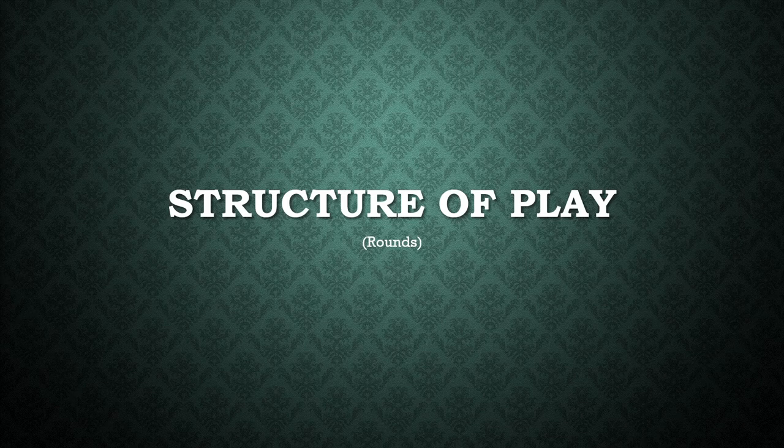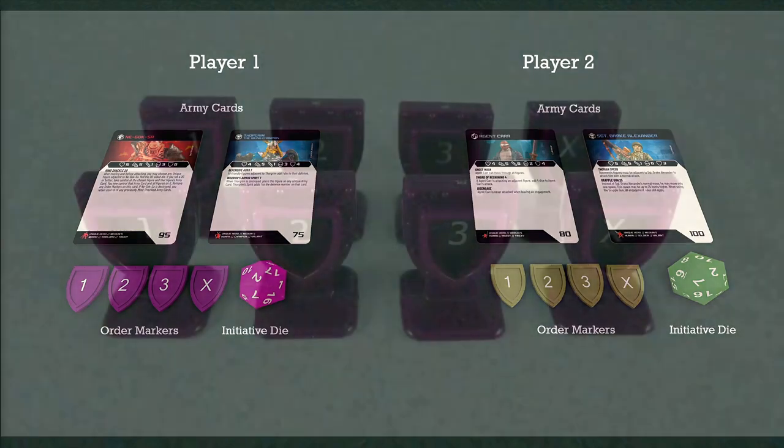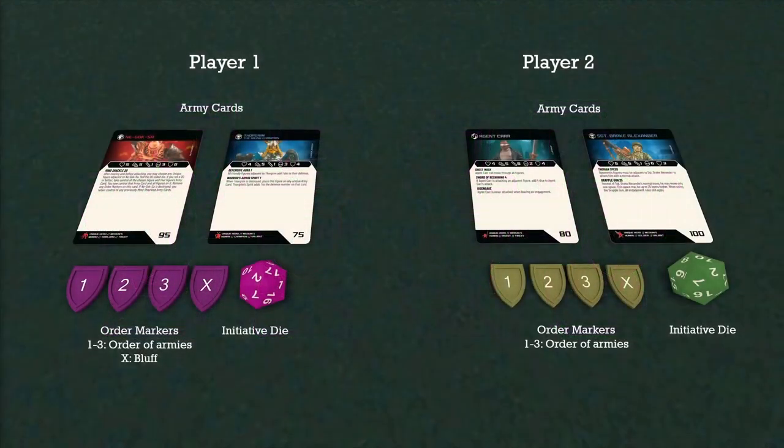Let's take a look at what a round of play in HeroScape actually looks like. Every player will have army cards corresponding to their figures, a 20-sided initiative die, and 4 order markers with the numbers 1 through 3 and an X printed on them. You're going to use these to put them on the army cards to indicate the order in which you're going to activate them, with 1 going first and 3 going last. That initiative die, the d20, will be rolled at the start of a round to determine which player resolves their number 1 order marker first, with highest initiative winning the roll.